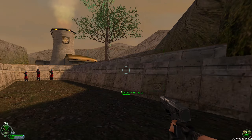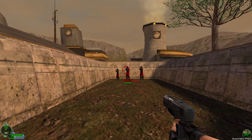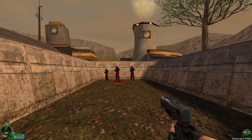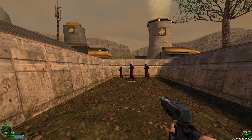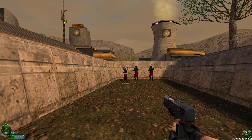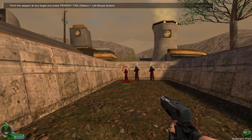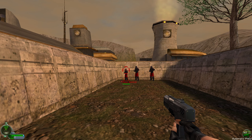Notice your targeting reticle has an outer circle and an inner dot. The outer circle shows where you're pointing the weapon; the inner dot shows where the weapon will actually hit. You may have an obstacle in the way which prevents you from targeting properly. Point the automatic pistol at any target on the range. When you have a valid target, the reticle turns red. If you're reloading or out of ammunition, the reticle turns yellow. Point the weapon at any target and press primary fire. Aim for the head to maximize the damage dealt per shot.